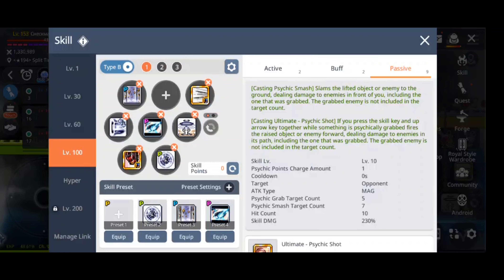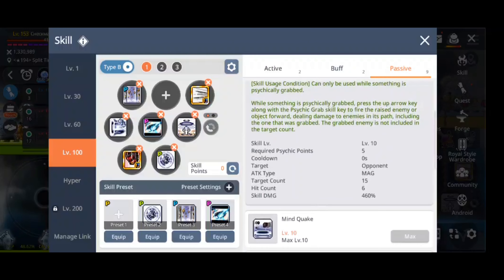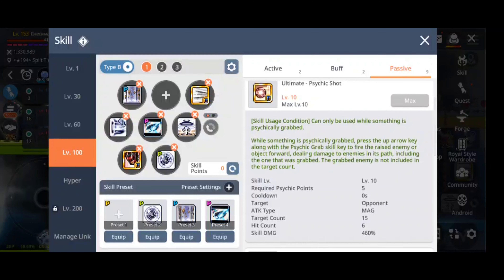Psychic Charger is one of the best skills for psychic points regeneration, because its cooldown is one of the shortest. You do actually want to abuse this quite a lot.